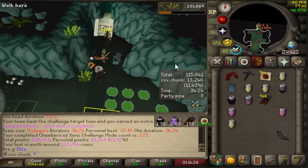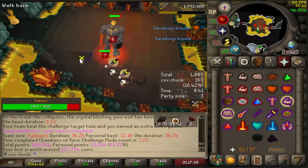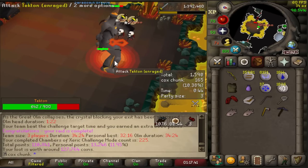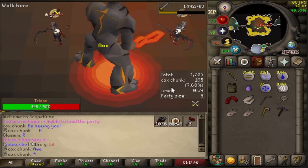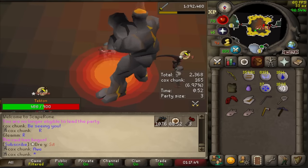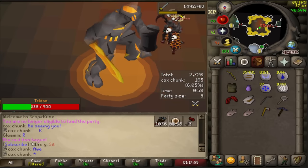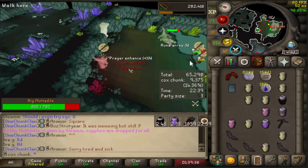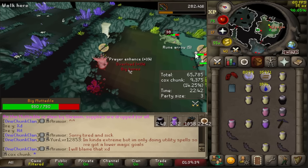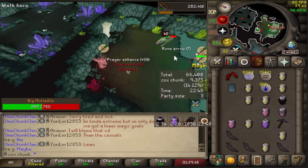We got ruined arrows — almost a thousand! If I didn't die it would be more. You just have to time the ZGS right so that he's being un-entangled — the entangle was clutch!